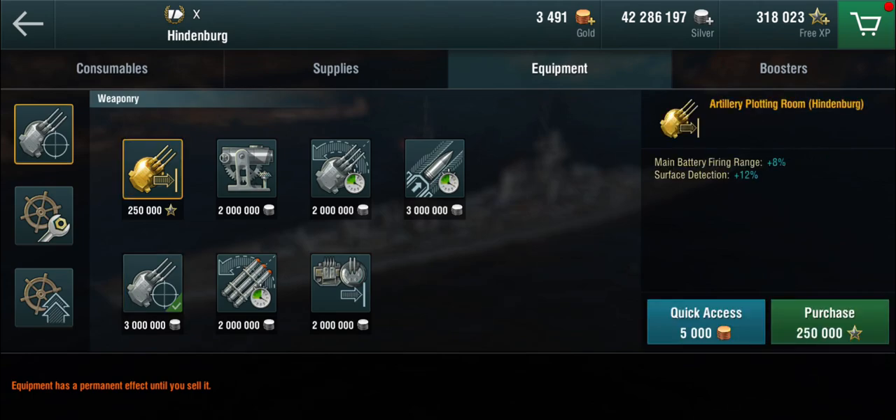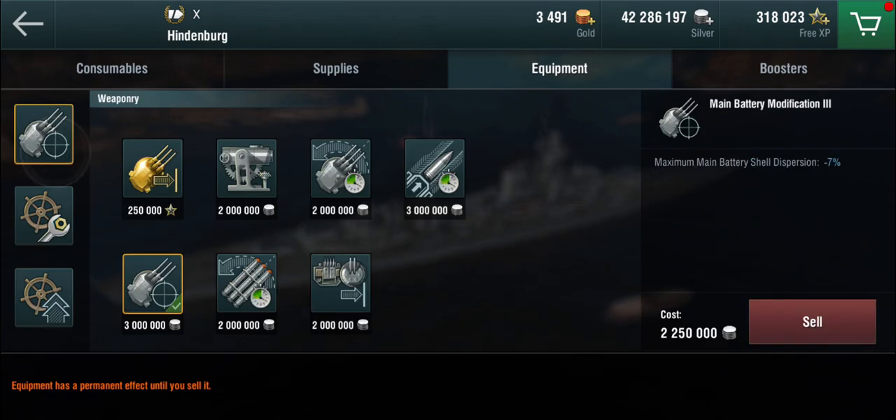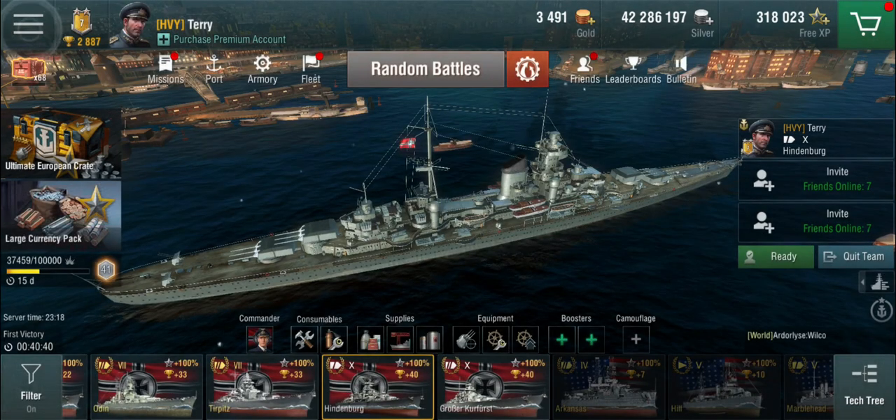If you want to play a ranged setup you could put the legendary module in for 8% more range and use the concealment mod to counterbalance the visibility issue. But I like to get up close and personal with the ship anyway. I prefer mod 3 because tier 10 is a bit more range-heavy in the meta, and it's good to be able to precisely get shots on target at range with these guns.